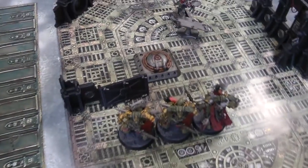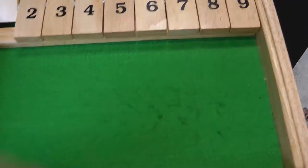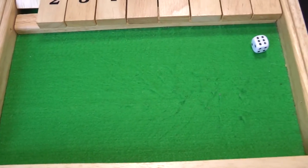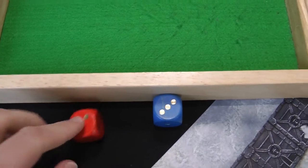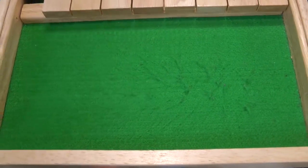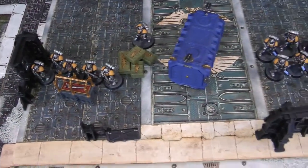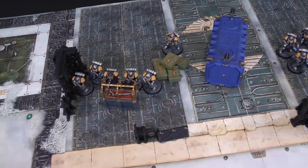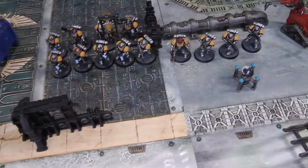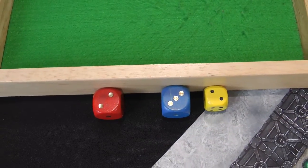There won't be any charges, but there will be a morale test for the Plague Marines because they lost four. With Leadership eight, a five or six is bad - and it's a six. I'm going to spend a command point to re-roll that because I can't afford to lose two more Plague Marines. Re-roll is a three so they're fine, but it cost me a command point. At the end of the turn, objectives are scored - Space Marines hold two, so that's two victory points to zero for the Death Guard.